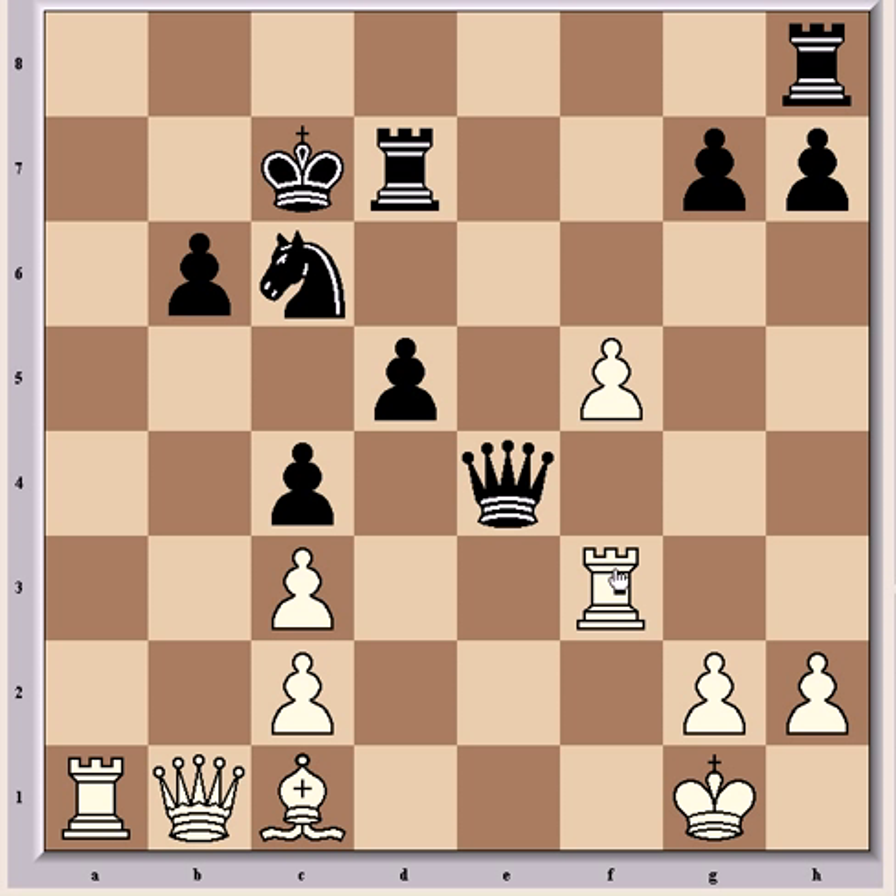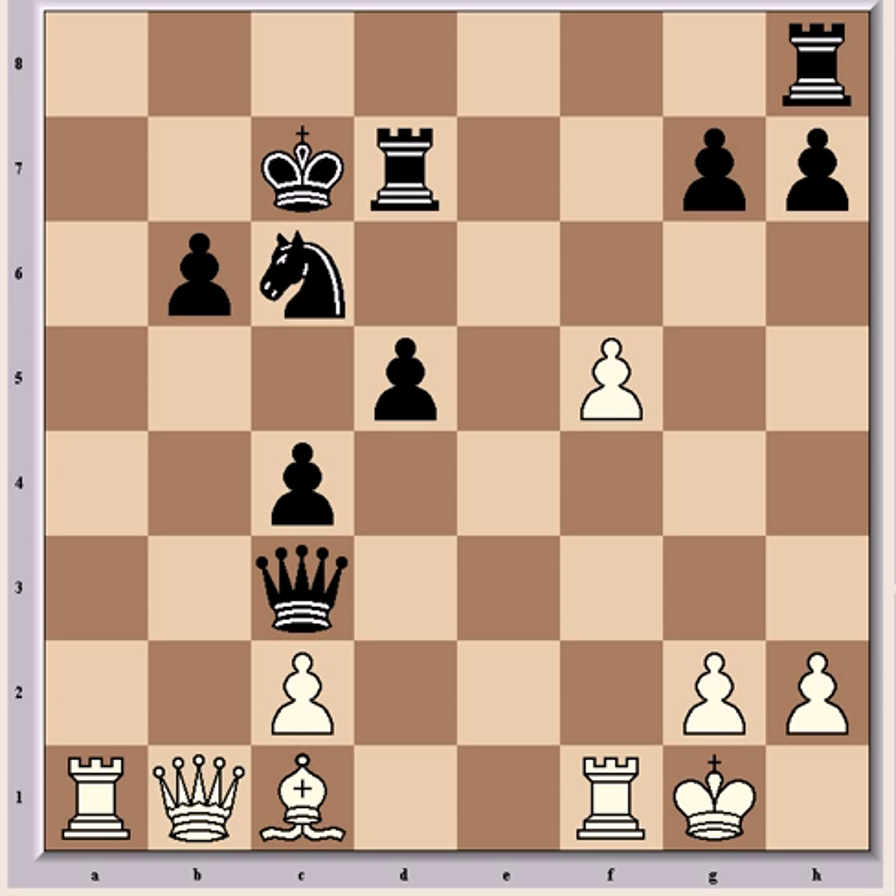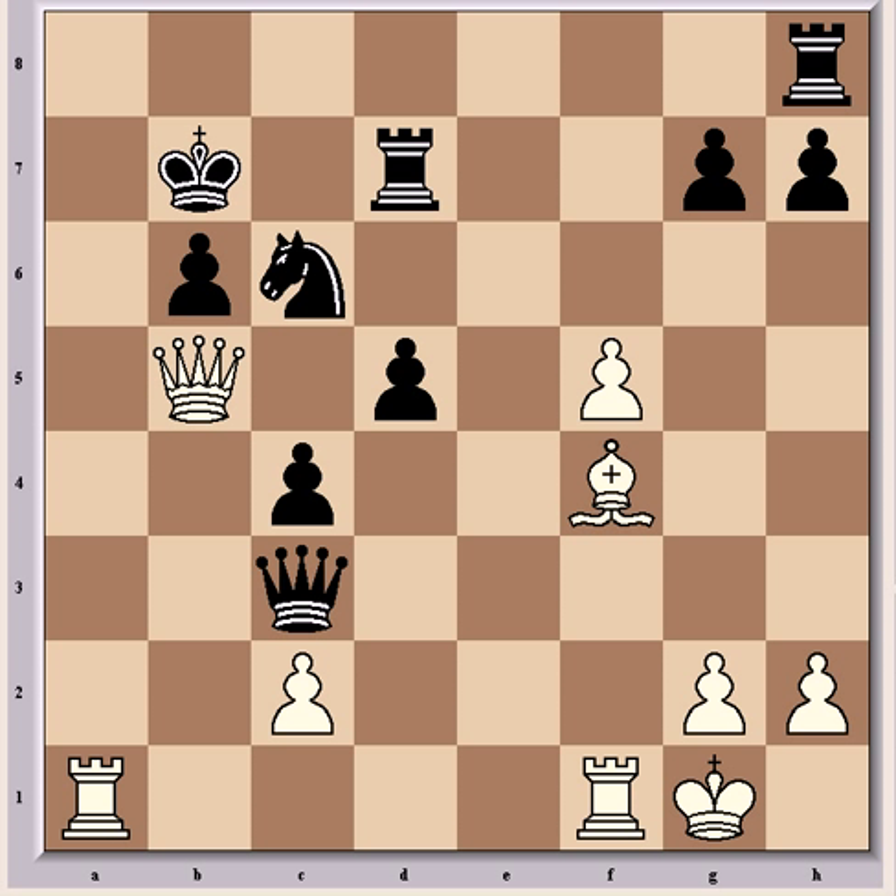Nxe5 loses tactically to Re3, followed up with Qb5. And Daga's best shot was probably to give up the exchange with Rd6, but against someone like Fischer, all that's going to do is prolong the agony. Daga tried Qe1 check, which picks up the c-pawn after Rf1 and Qxc3. But now comes Bf4 check, and black is in dire straits. Again he should give up the exchange here with Rd6. And Nxe5 is problematic because of Qb5, which threatens Ra7 check, which is going to win the d7 rook. Daga played Qb7, but after Qb5 he'd had enough and quite reasonably resigned.